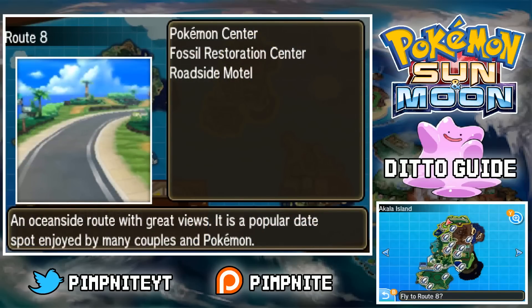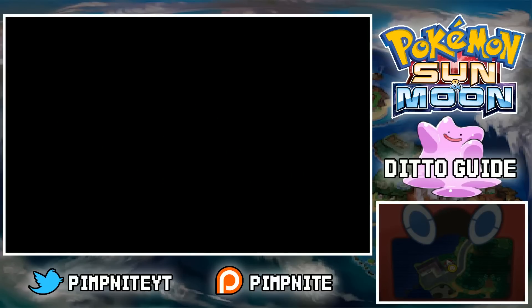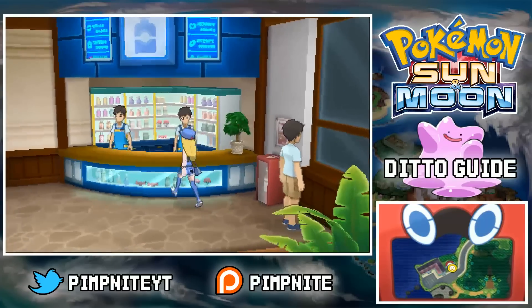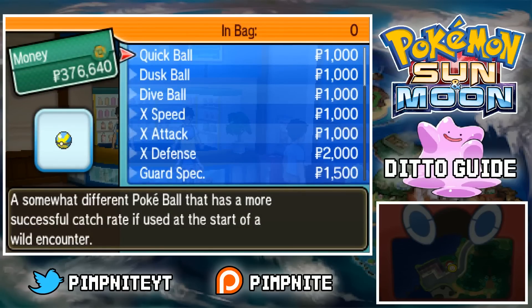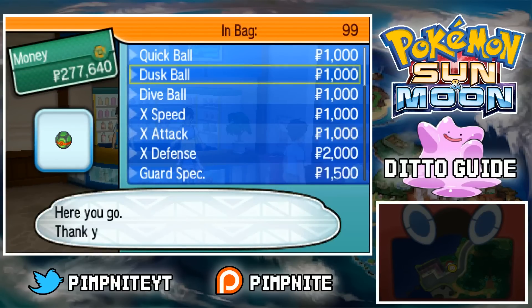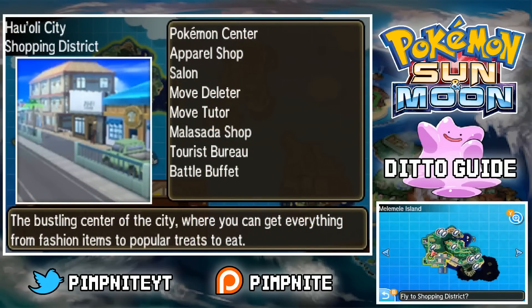We want to go to Route 8 — this is one of the places you can get Dusk Balls from. Just go in there, go straight to the Pokemon Center, and talk to these guys. You can get your Dusk Balls from here — just buy 99 of them. This is very basic stuff, but I like doing it step by step. If you already know this and just want to skip to the Ditto part, you can — this is more for beginners.